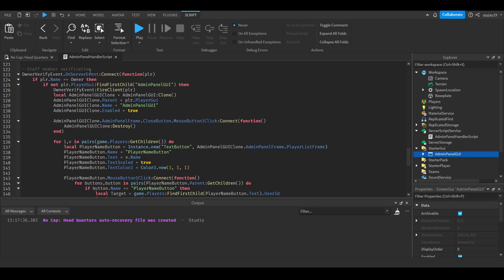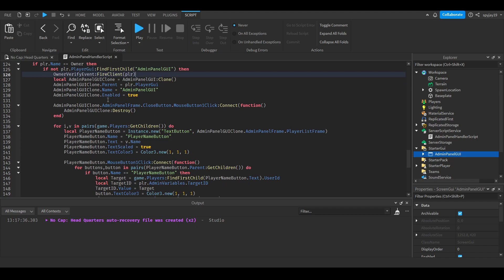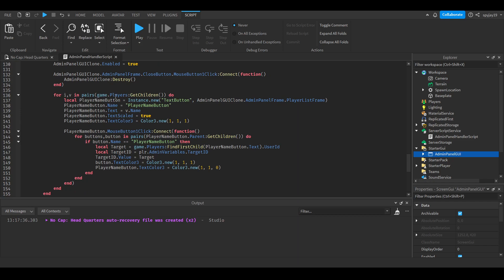Then we have the verification logic - it checks if the player name matches the owner, and uses an 'if not player.PlayerGui' check to make sure the player doesn't already have the admin panel open. Without this, it would keep cloning itself over and over. When you close the panel it destroys it, so every open clones a fresh copy from ServerStorage. The player list loads all players, creates name buttons, and clicking one highlights it yellow and sets the TargetID to that player's UserID.